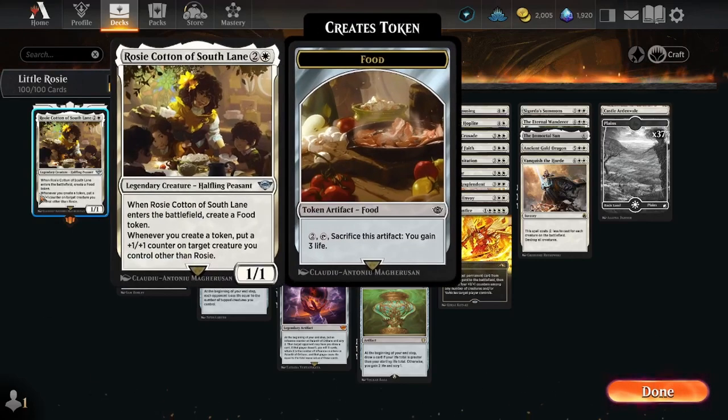Welcome back. Today our commander is Rosie Cotton of Southfarthing, and this is one of the best overlooked commanders of the LOTR set. When she enters the battlefield, you create a food token, which is kind of uninteresting.